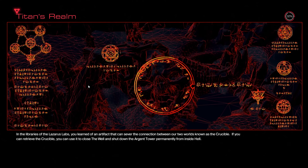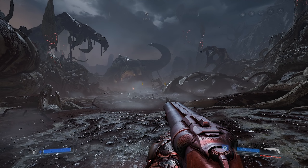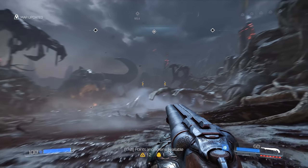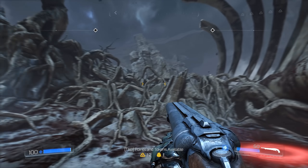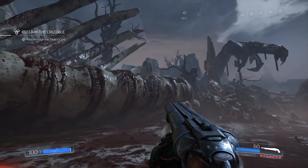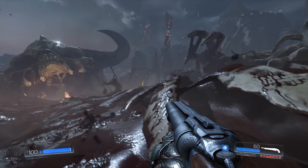And that is the Cyberdemon fight. Apparently there was a Soul Cube from Doom 3 in the room with the Bejeweled game — I don't like Doom 3 that much, and I don't remember much about it, so I did not recognize it. The Cyberdemon is one of three boss fights in the game and one of my favorites — it's just short and effective.